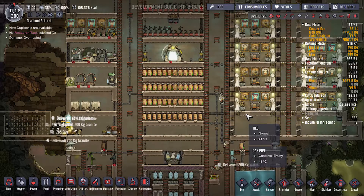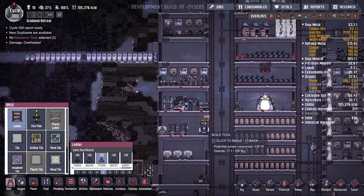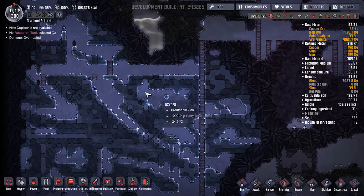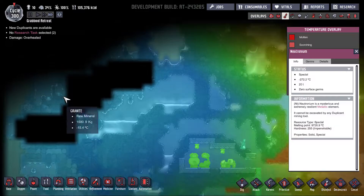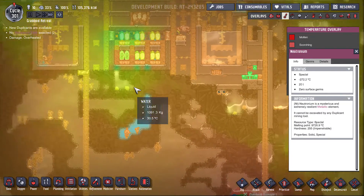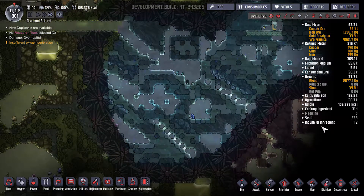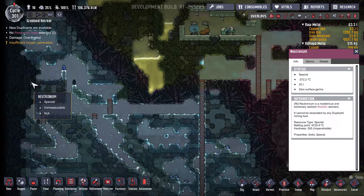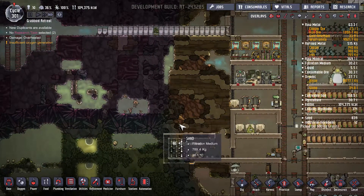Hello everybody and welcome back to Oxygen Not Included - the tubular update. Today we are going to be expanding the base. I'm going to have to move all of these memorials somewhere further out. This is actually the edge of the map. I cannot tell if the outside wall is cold because it's intersecting a warm biome, but it does say it is actually very cold.